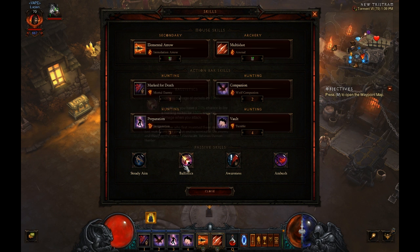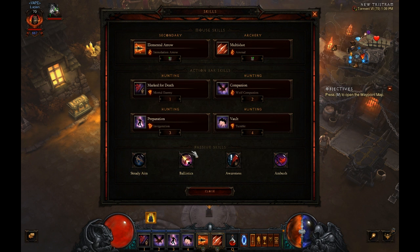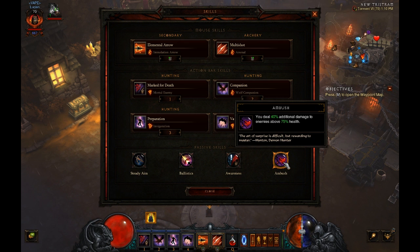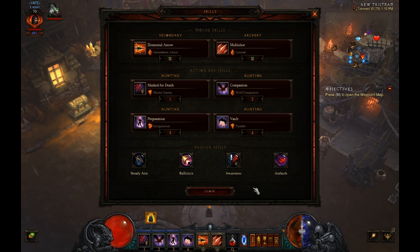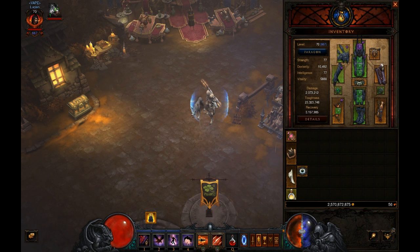For passives: Steady Aim for 20% more damage. Ballistics — this is going to buff your Multi-Shot rockets, and you'll be shooting a lot more Multi-Shots with this build. Awareness — I use this because I play hardcore, so it's mandatory for me, but if you play softcore you could drop it for another DPS passive. Your last passive should be Culling the Weak, but I have that on my Hellfire Amulet, so I run Ambush in that slot. If you have a passive on your Hellfire Amulet, Ambush would be the next one you'd want to run.